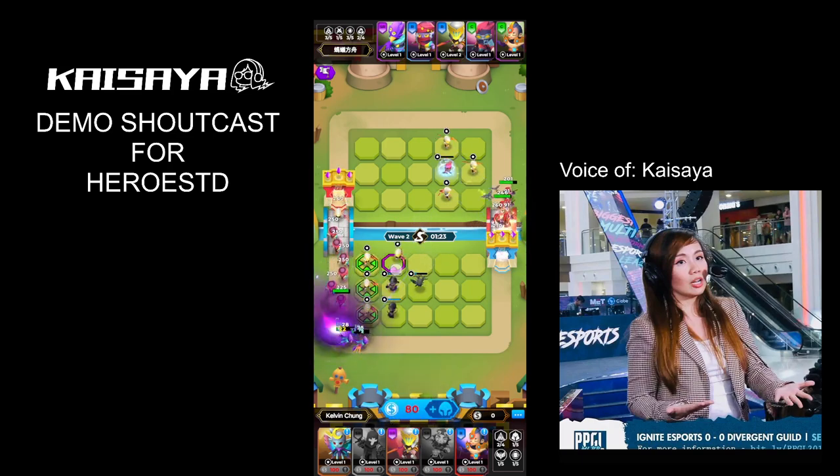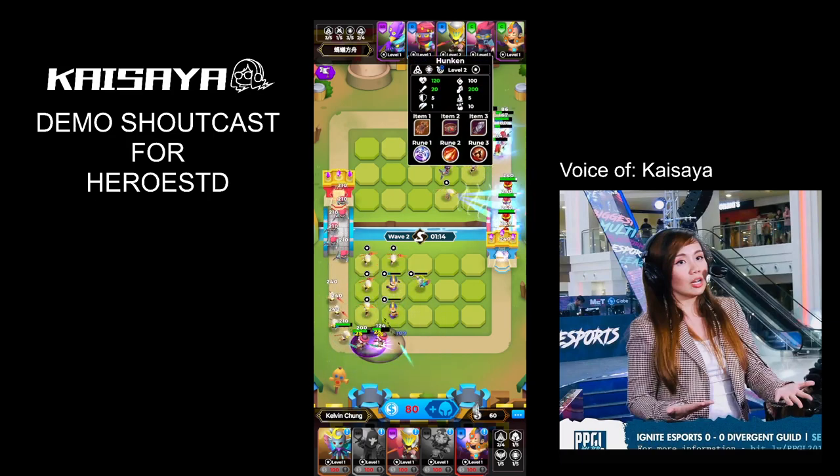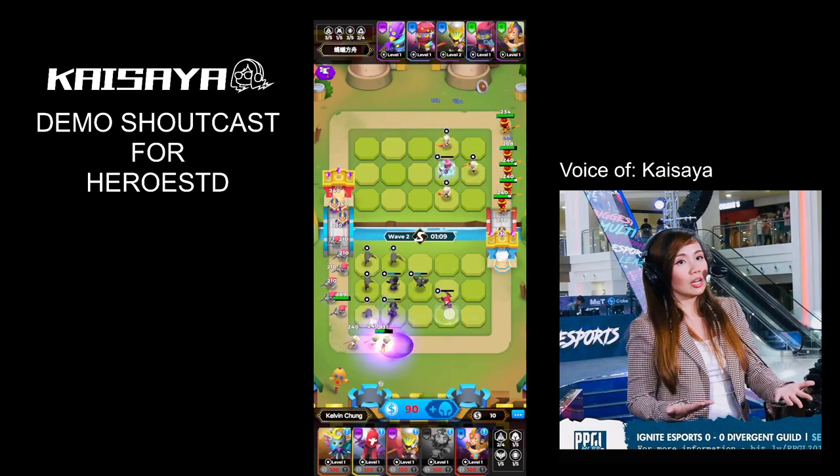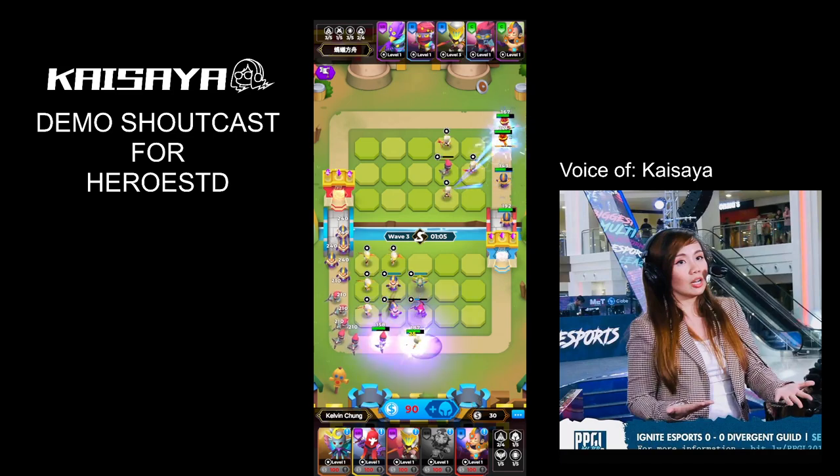We know Ragnar is actually one of the good tanks in the game, as is Dart too. But I would have preferred Dart to be in the front line rather than Balthazar, because we know Balthazar is actually quite squishy. It's kind of very easy for our enemy team to just delete him from the map.